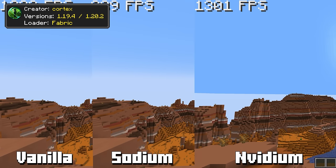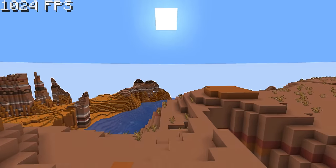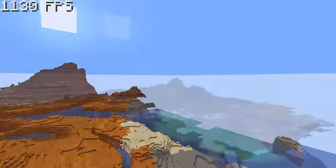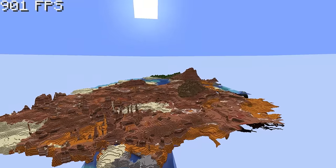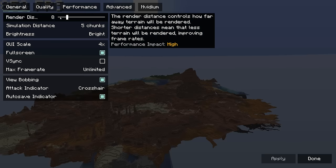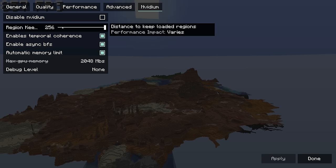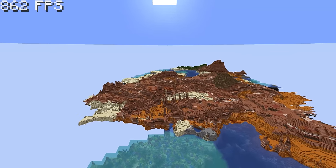Invidium is one of the latest performance mods for Minecraft. Even in comparison to Sodium, Invidium still wins. But this is merely the highlight of the mod — Invidium offers a groundbreaking feature, which is the ability to see infinitely on the horizons without even losing FPS. It was named Invidium for a reason. Unfortunately, AMD players would not be able to run this mod, along with any user who plays on an old Nvidia card.